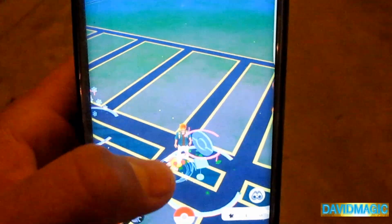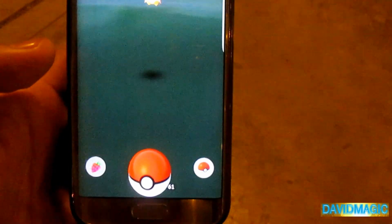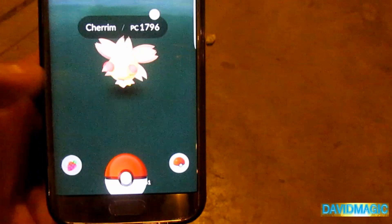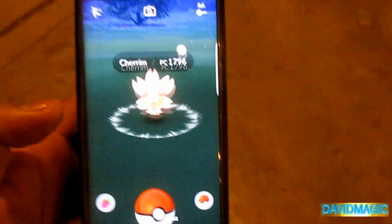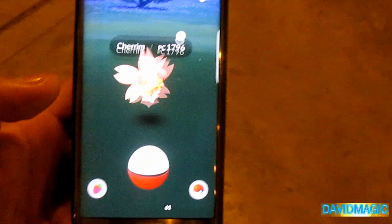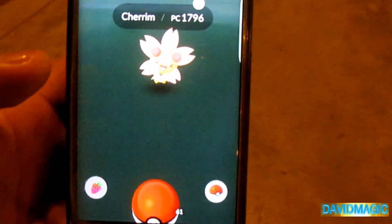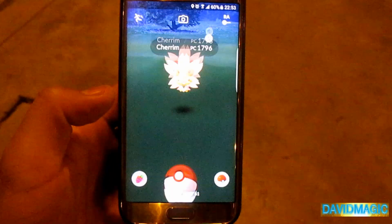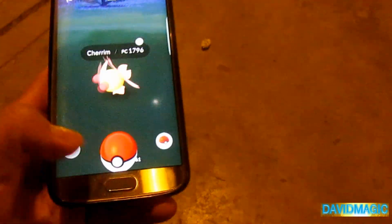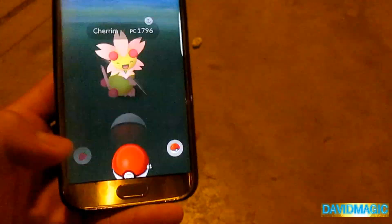Creo que tenemos un nuevo registro — creo que sí, por favor dime que es un nuevo registro. Miren, qué hermosa — nos ha salido un Cherrim! Wow, wow. Y es de noche porque ya como también saben, Cherrim también sale tanto de día — que sería como una flor, parece un sol — y pues Cherrim también nos sale en la noche de esta forma. Como pueden ver, qué elegante, qué hermoso — vamos a capturarlo porque si se nos escapa, vamos a tener un problema.